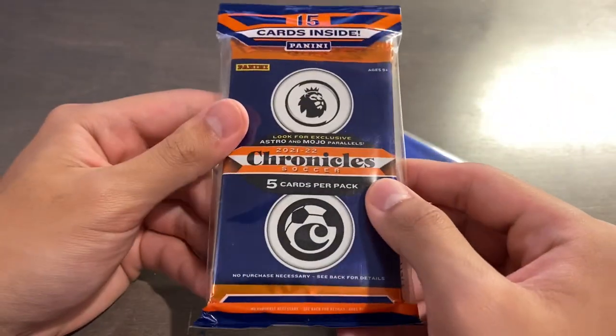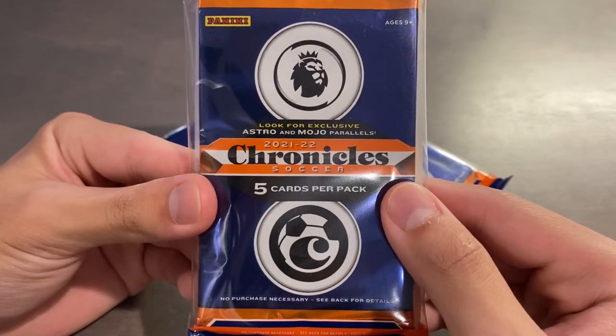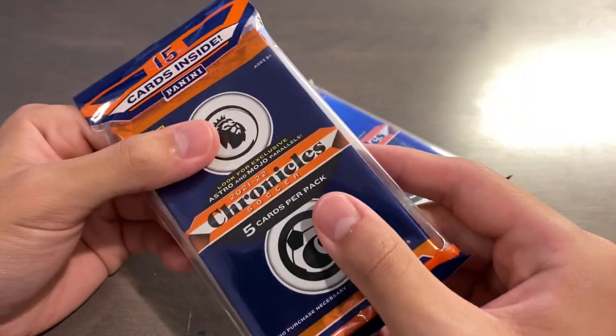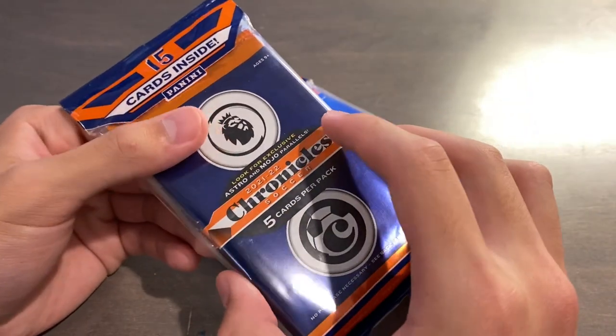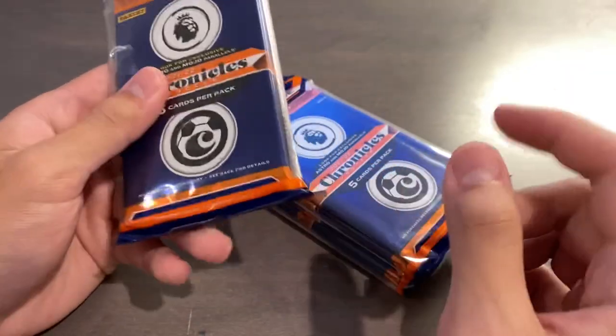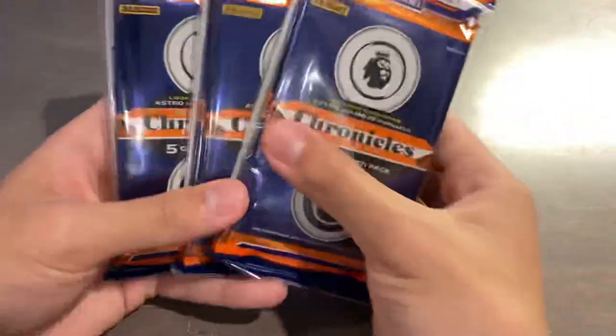The format is identical to last year's, in which you will get Astro Parallels — Purple Astro Parallels for the Paper Stock cards and Purple Mojo for the Chrome Stock cards. Chrome would include, for example, Optic Tickets, Prism, Spectra, and that kind of stuff, and Paper would be like Chronicles, Panini Base, et cetera. I have three of them.